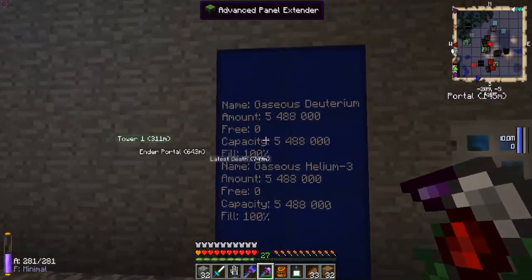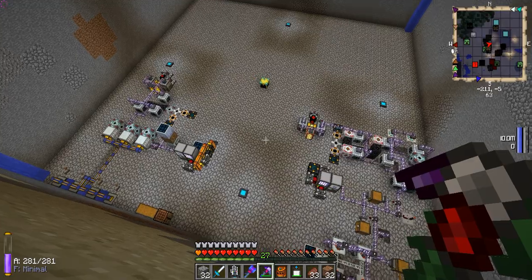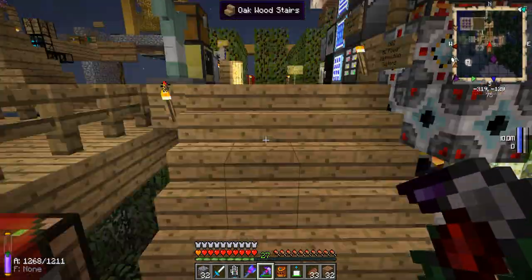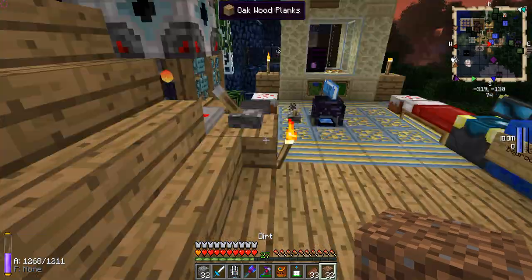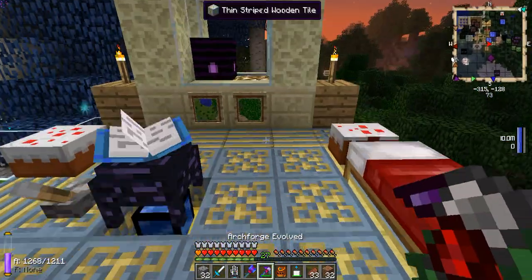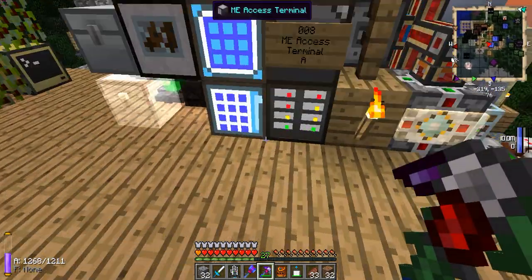This is just a monitoring screen that tells me what's going on — how much deuterium and helium-3 I have. And there you go: fusion reactor automation. That's how much stuff you need, plus all the infrastructure to get lava and so on. Fusion reactor 101 — I hope you enjoyed it. Thank you for watching the GregTech Tutorial Series. I hope it was conclusive for you and that you learned a lot about the mod. That's about it for this series. I will be doing some more series soon. Thanks for watching.